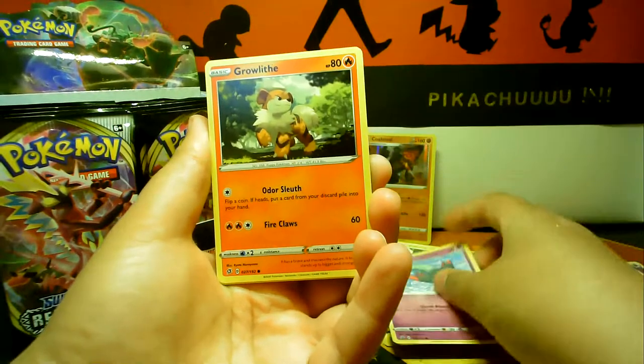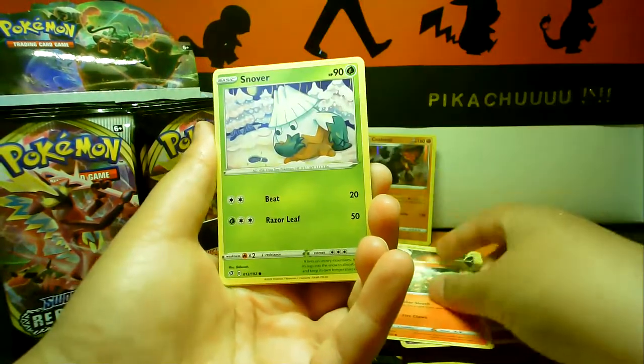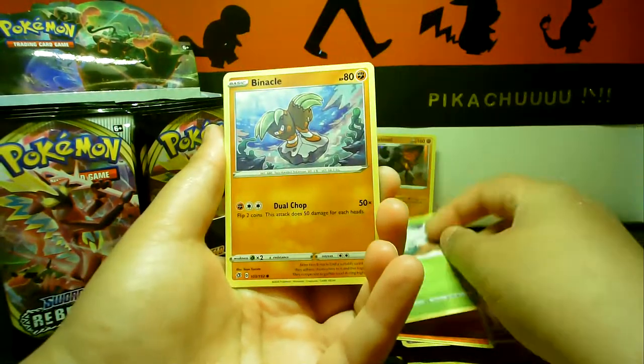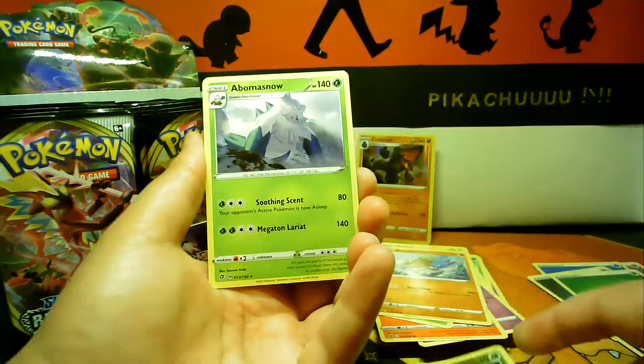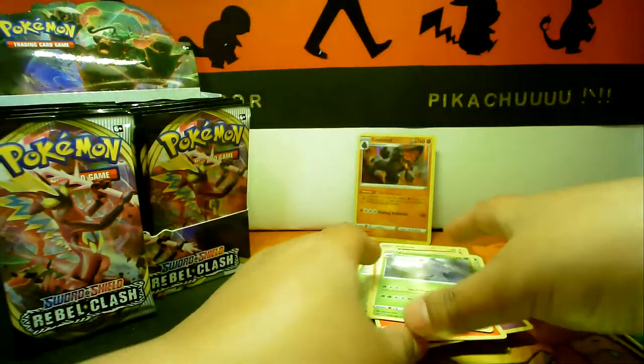Getting it in any language is amazing, and actually the artwork for the Japanese and Korean ones is like awesome. Caterpie and Abominable Snow.